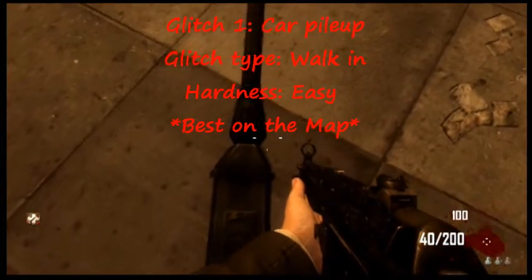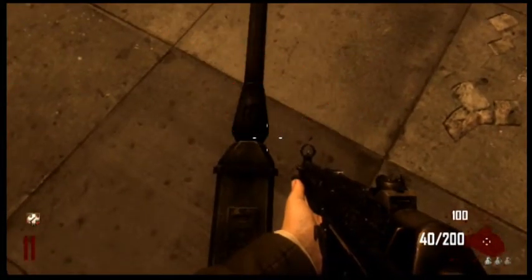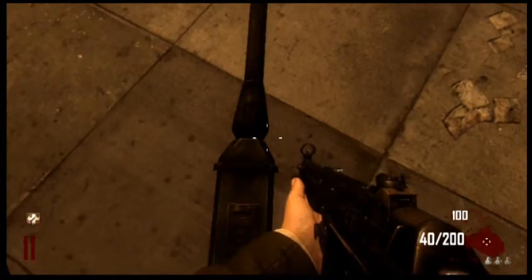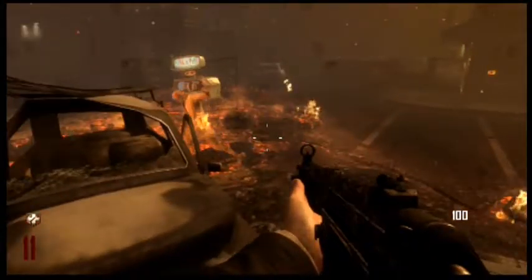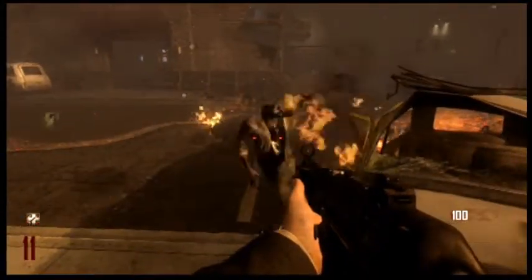The first glitch I'm going to show you guys is a simple walking glitch. What you've got to do is simply go to the spot shown and line up your crosshairs as shown on the pole. Then look behind you. You'll see zombies piling up on the car, so make sure you kill them before they pile up too much, as zombies will attack you if more than three zombies are piled up.